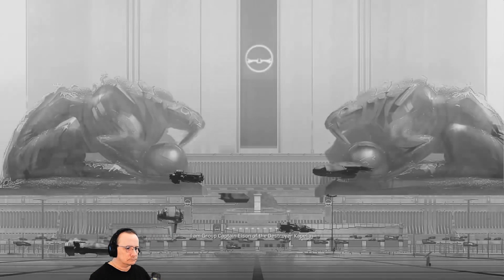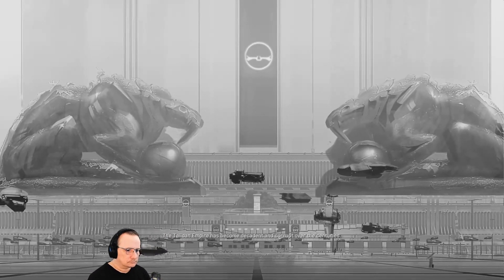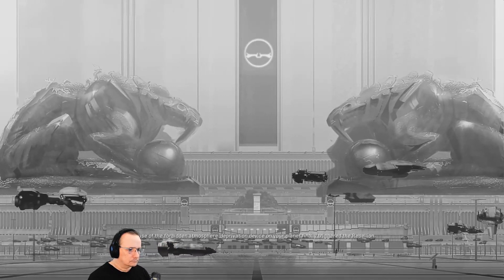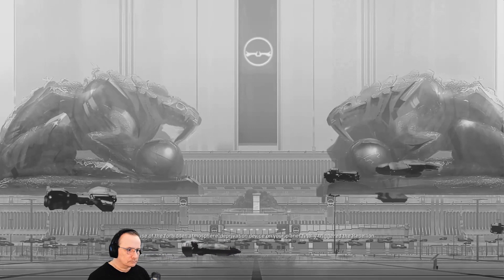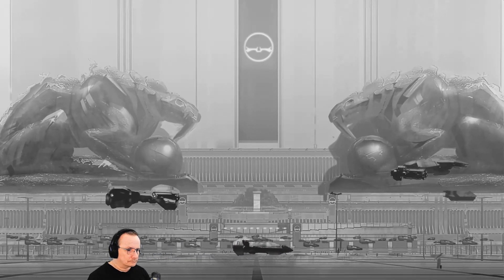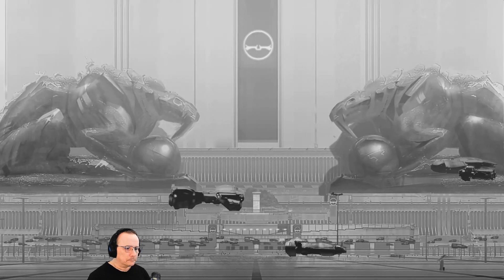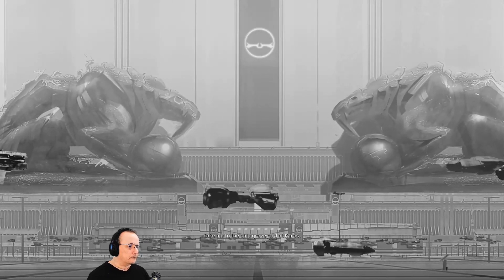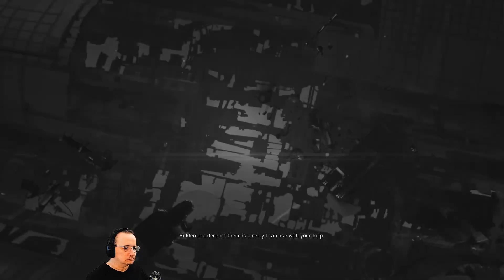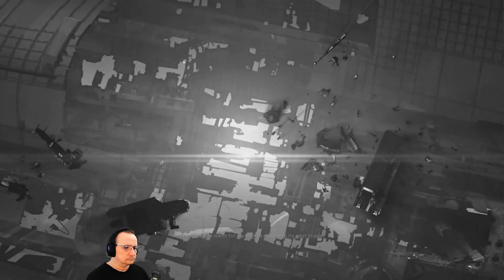I am Group Captain Elson of the Destroyer Capella. The Taidan Empire has become decadent and corrupt over the centuries. The use of the forbidden atmosphere deprivation device on your planet finally triggered the Rebellion. Help me get access to the Rebellion's communication network. I will show you a way through the defenses surrounding your homeworld. Take me to the ship Graveyard at Keros. Hidden in a derelict, there's a relay I can use with your help. The Rebellion waits for my sign to move into its next phase.